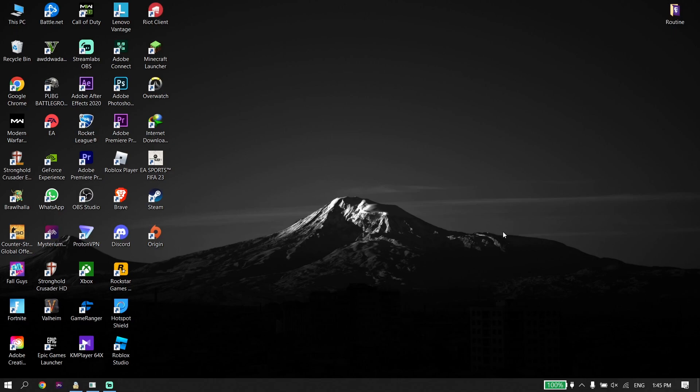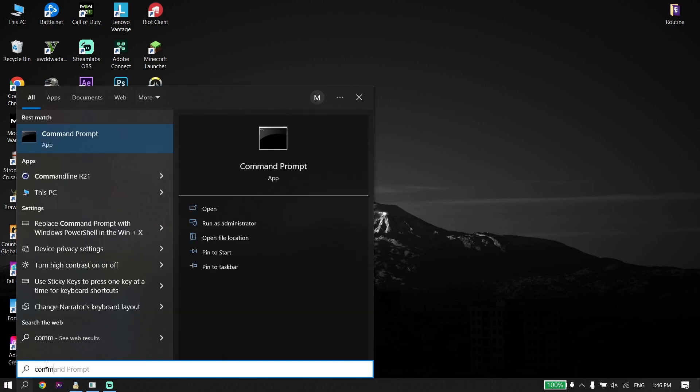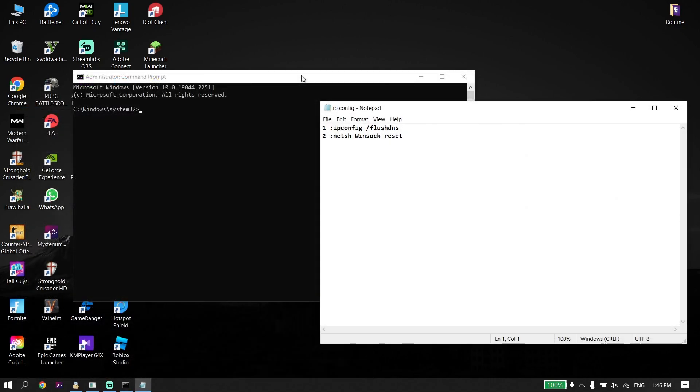For the next solution, go to your desktop, click on Search, and type 'Command Prompt' or 'cmd'. Right-click on Command Prompt and click on 'Run as administrator'. Now go ahead and check my description — copy the commands listed there. The first command to copy is 'ipconfig /flushdns'.